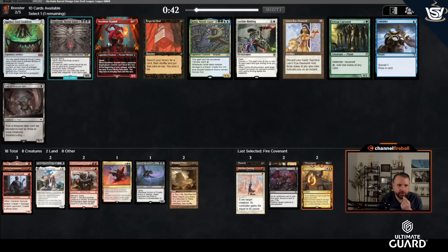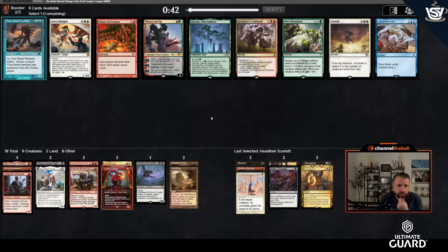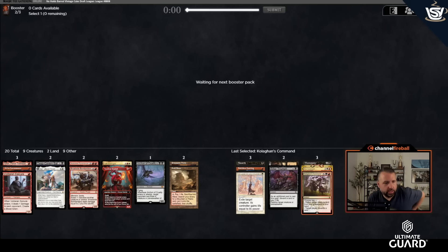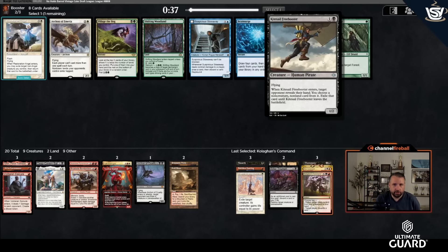I'm going to take Headliner Scarlet over Valgor and Troll or Imperial Seal — Headliner Scarlet fits this deck's main game plan. I don't really want Wheel of Fortune, so I'll take Kolaghan's Command — killing artifacts is also pretty nice in this cube. I could definitely use more hand disruption; I have Deep Cavern Bat, but Duress and Tidehollow Sculler already went. Inquisition or Thoughtseize would both be pretty nice.